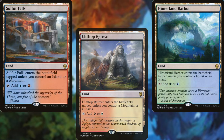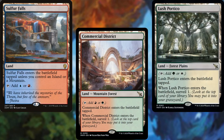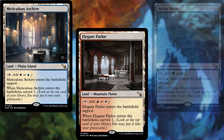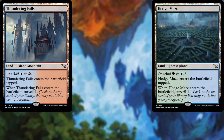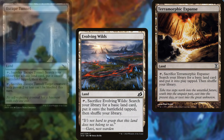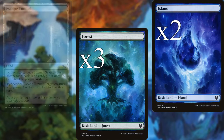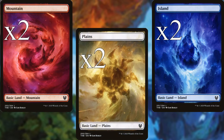Clifftop Retreat, Hinterland Harbor, Sulfur Falls, Commercial District, Lush Portico, Meticulous Archive, Elegant Parlor, Hedge Maze, Thundering Falls, Evolving Wilds, Terramorphic Expanse, Escape Tunnel, three Forests, two Islands, two Mountains, and two Plains round out our land base for this deck.